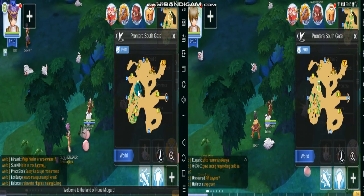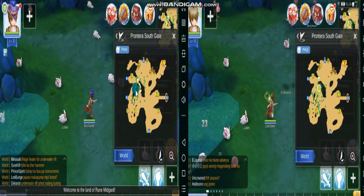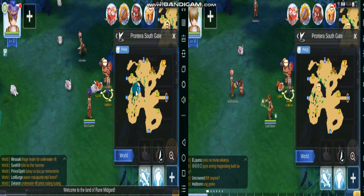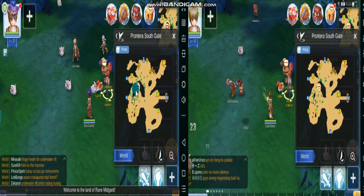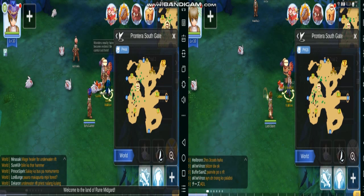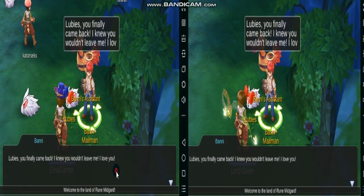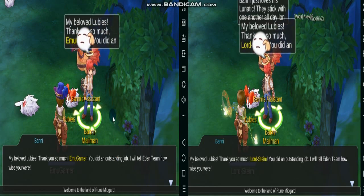Now, how is this possible and how can we do this? We know the significance of doing this within the game. Imagine how you can level up two of your accounts at the same time — your main account as an attacker and the second account as a support type character. You can definitely level them up or do quests at the same time, especially the beginning or tutorial quests, since the route is pretty much similar for everyone, so all the quests will be the same.